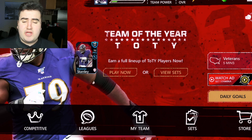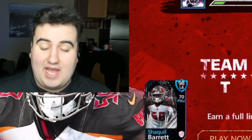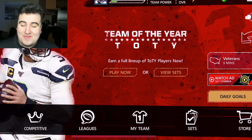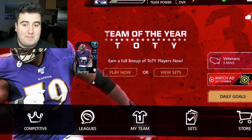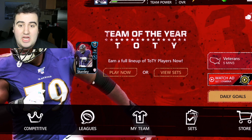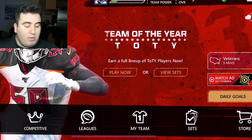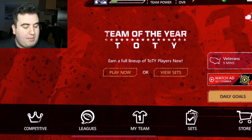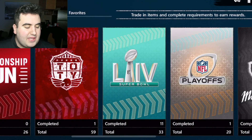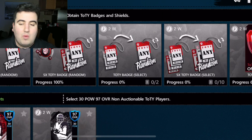Ladies and gentlemen, welcome back to a brand new video. The coronavirus is breaking out and coming to a local neighborhood near you. Today we have team of the year here in Madden Mobile, and this is actually really fun because team of the year is one of my favorite promos — you get a wide variety of high overall players. I want to talk about the best way to get these for free, and I'm giving you an ultimate guide. Absolutely free, no coins, no cash.